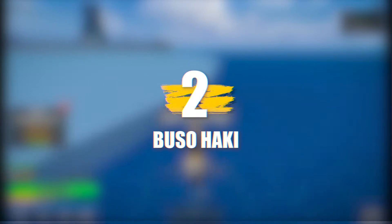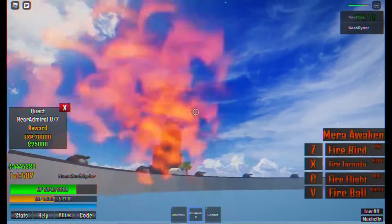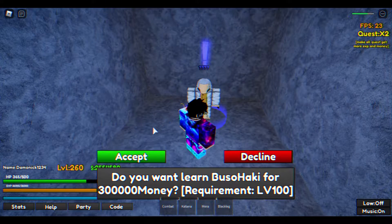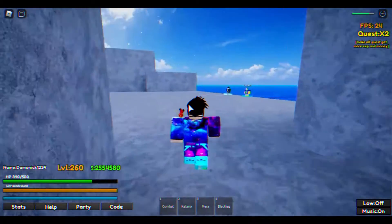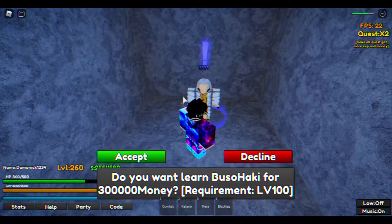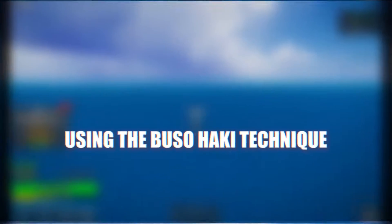Number 2: Busohaki. One of the best abilities within the anime One Piece is the Busohaki ability. It has been added in the game Last Pirates in a recent update. It can be purchased by flying to a faraway island made up of entirely grey colored rock. Upon reaching this island, you will find a character in an alley wearing a wig of sorts, and he'll sell you this ability for 300,000 money. There is one requirement you will have to fulfill: you must have reached level 100 before buying or using this ability within the game.